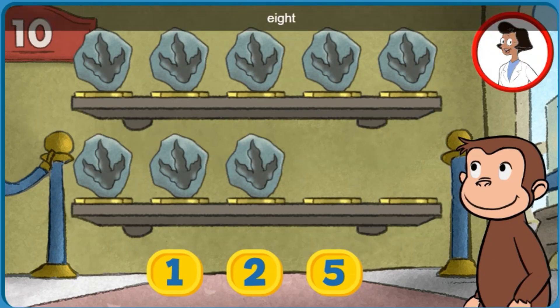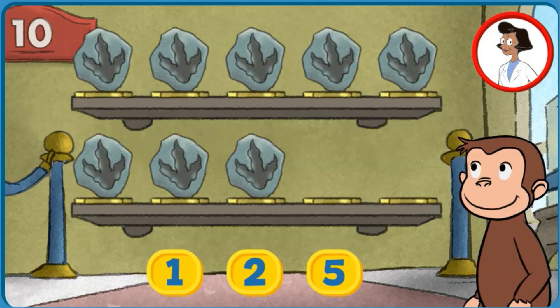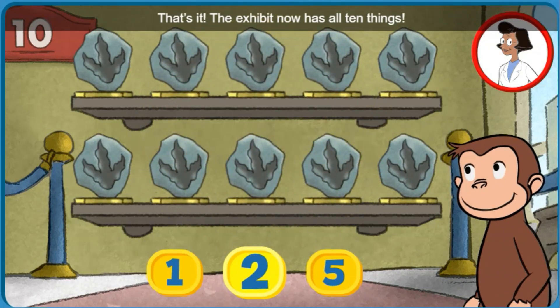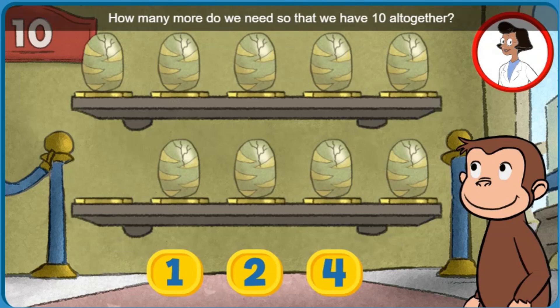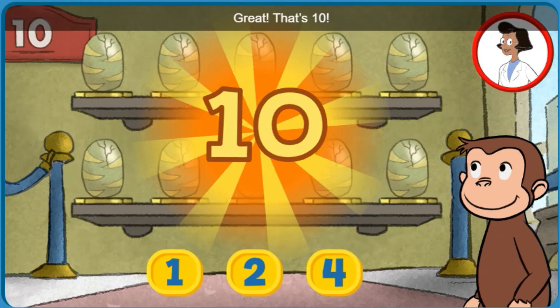Here we have eight things. How many more do we need so that we have ten altogether? Two. That's it! The exhibit now has all ten things. Nice work! Here we have nine things. How many more do we need so that we have ten altogether? Great! That's ten!